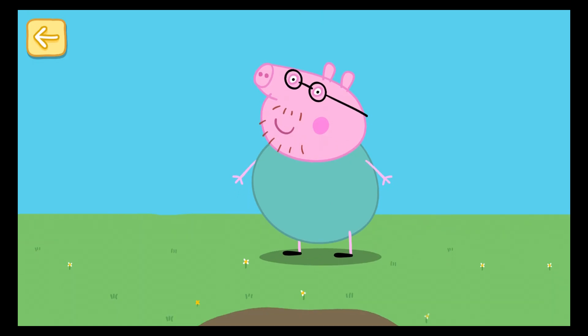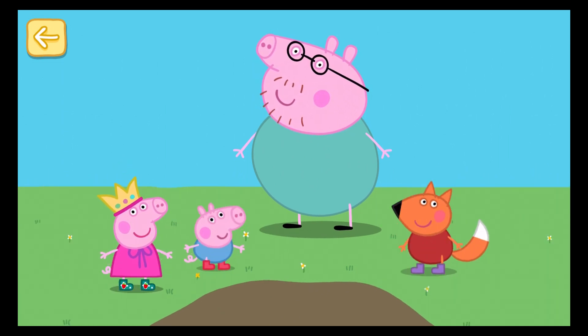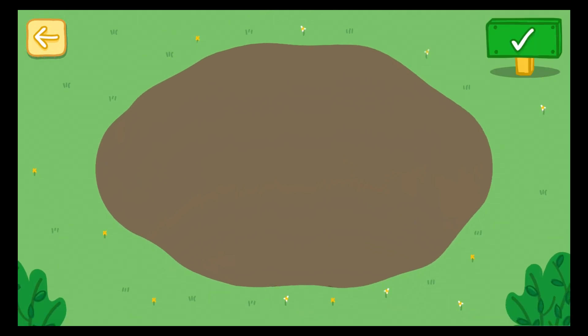Daddy Pig knows a lot about being a successful puddle jumper. To become one with the puddle, he says you must think like a puddle. And if you jump in muddy puddles, you must wear your boots. Peppa and her friends love playing in the mud. Why don't you join them? If you see Peppa, George and Freddy, help them make a big muddy splash. When you are finished playing in the mud, press the green Done button for a special surprise.